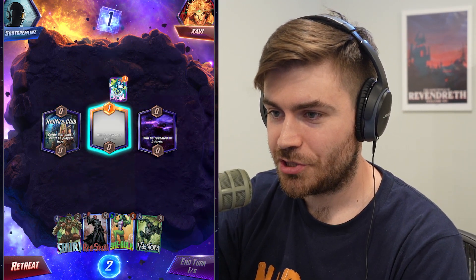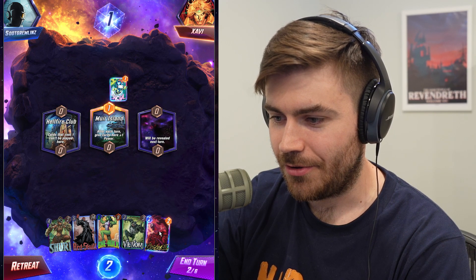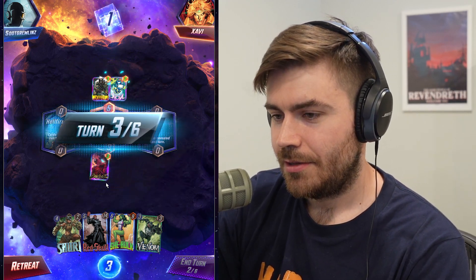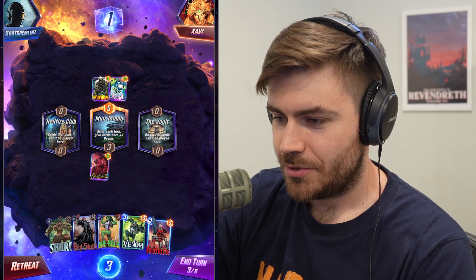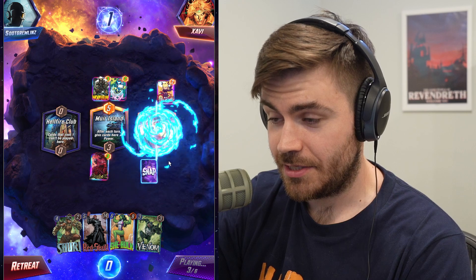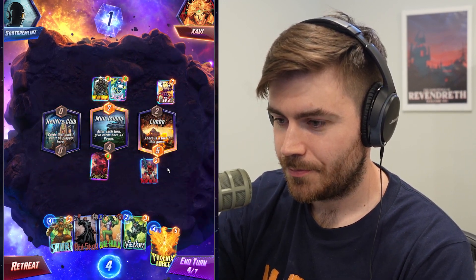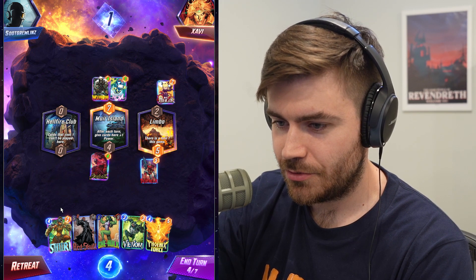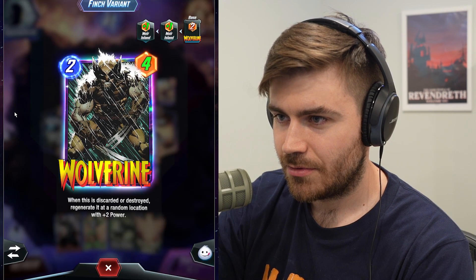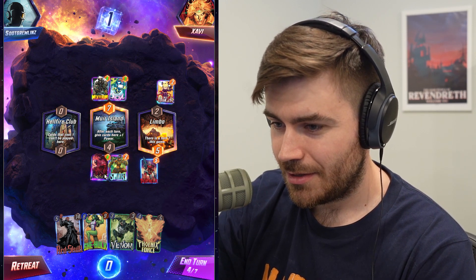A Nova doesn't tell us much — could be a Serra Surfer. We're not going to be hitting the Phoenix Force combo here at all. I'll just drop my Carnage here just to gain some power — we're definitely not going to be needing Carnage later on, so might as well curve out. I'm going to probably drop a Deathlock. We're going to be going Shuri, into this lane so we can protect ourselves from a Shang-Chi with Red Skull. I drew a Phoenix Force, which doesn't really do all that much for me right now.